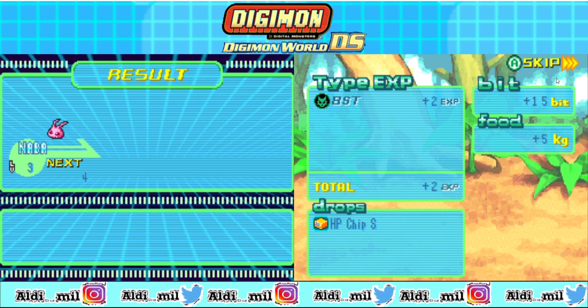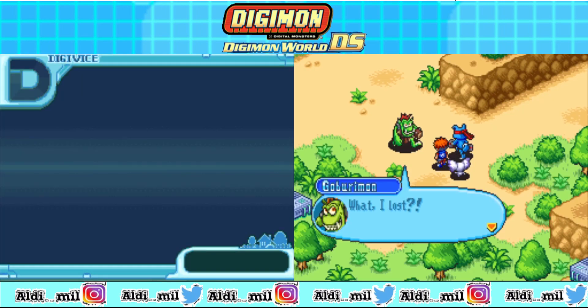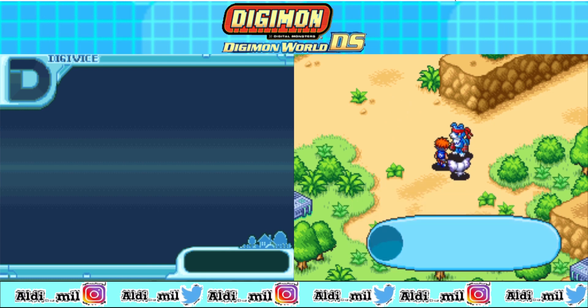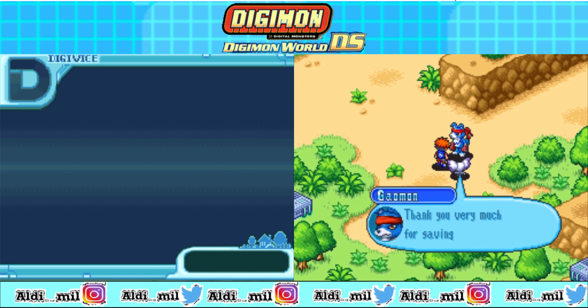This Gaburimon gives us HP chip, and this is beat and food. Beat is good for our experience, and food is good for our stock in the Digifarm. Talking about the type — I kind of forgot what the weaknesses are. There are some weaknesses, so there's something like good or not, but it's not really seen a lot.